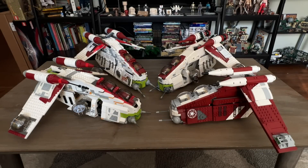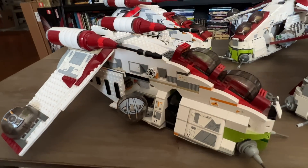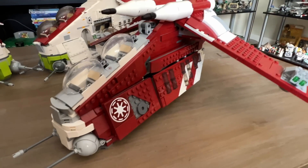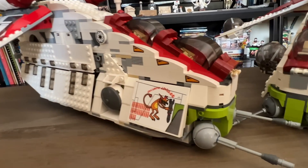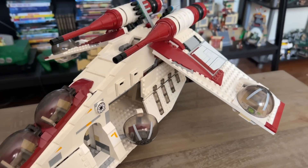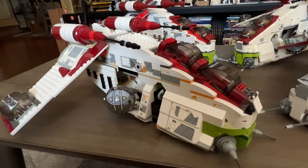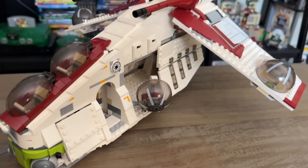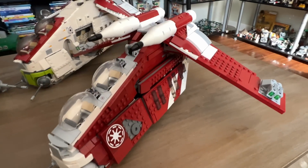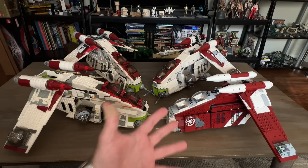Today we're taking a look at all four of the Republic gunships that have been made at minifigure scale. I do have the UCS one too, but it's kind of unfair to compare it because it's not really built to the same scale and trying to achieve the same thing. These four have all been built to minifigure play scale: the 2002 Attack of the Clones, the 2008 Clone Wars version, the 2013 Episode 2 revisit, and the 2023 Coruscant Guard gunship. While it's technically a slightly different gunship, it's trying to achieve the same thing, so it's fair to count it here.